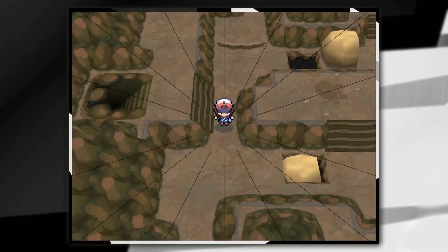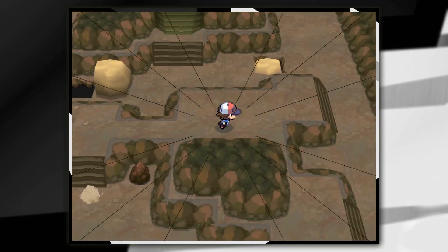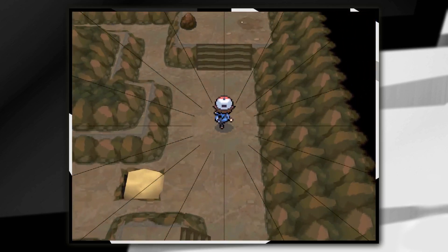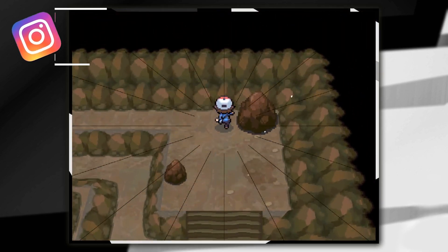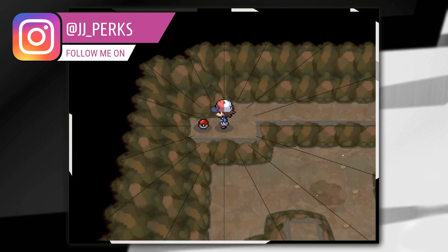Head towards the centre of the room and you can then go up the stairs, use Strength on that boulder to head over towards the right hand side. Once you're over at the right hand side you're then going to go up those little stairs to the back of the room and then all the way over towards the left.